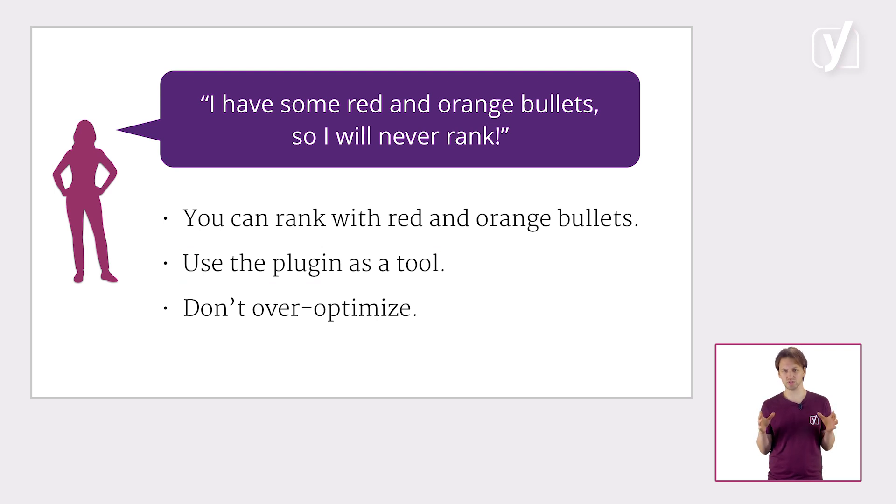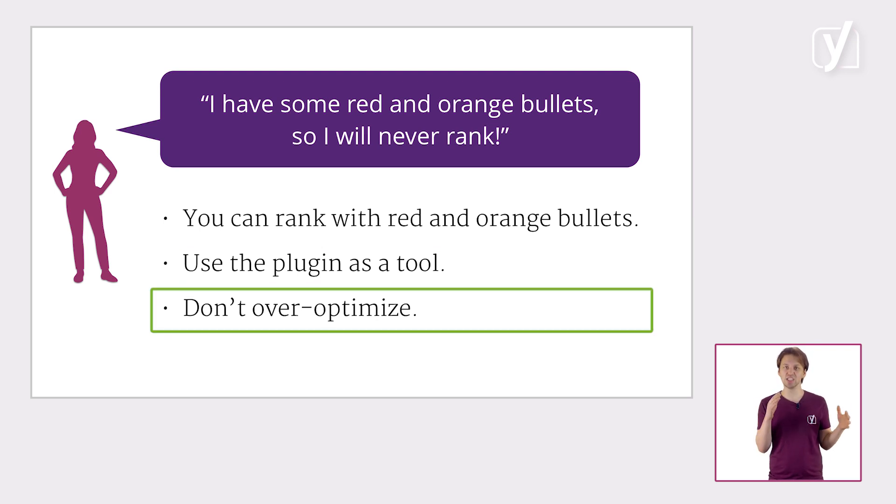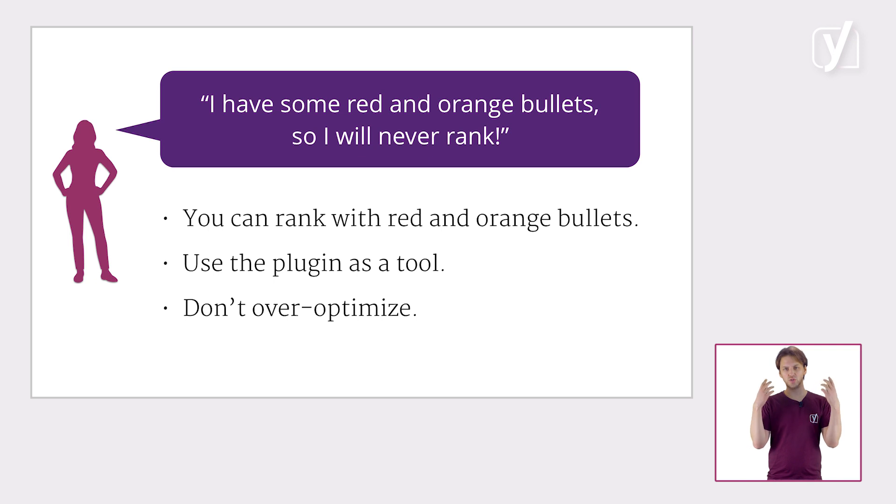Also, and this is most important, never try to cheat the game by tinkering with your text until your red and orange bullets turn green. Use the plugin feedback to your advantage, and use common sense to determine whether you can make improvements to your text. Therefore, we always advise you to write the text first, and only check the feedback once you feel that the text is finished.